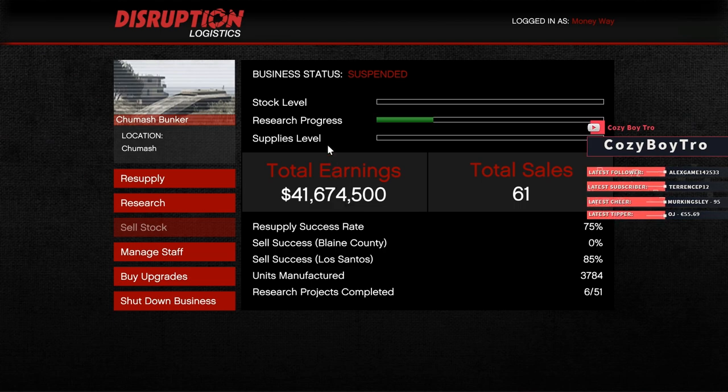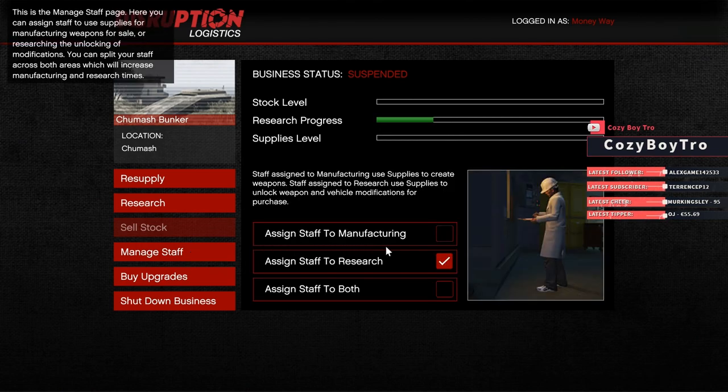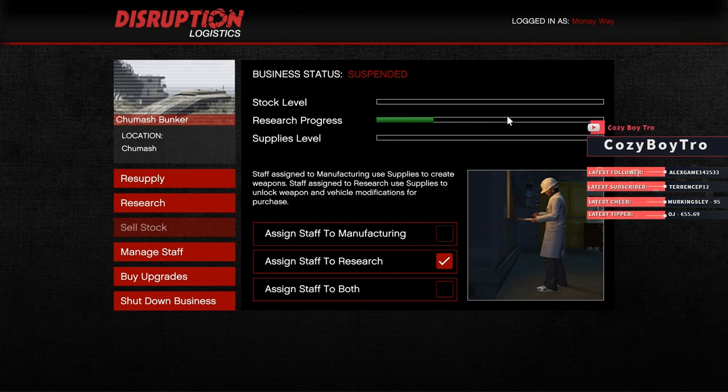I'm going to be going over how this works. As you guys see right now my staff is assigned to Research Progress — this is where you manage your staff. You can either assign to manufacturing, which will only provide you stock if you buy supplies or do supply missions, or you can assign to Research which allows you to unlock mark 2 weapons and also unlock the explosive rounds, fire rounds, and other rounds for your mark 2 guns.